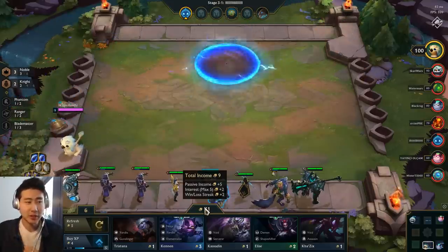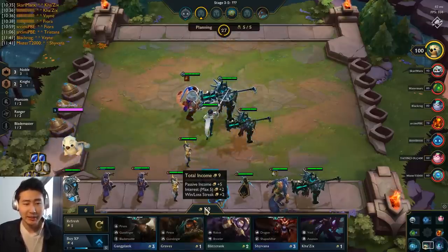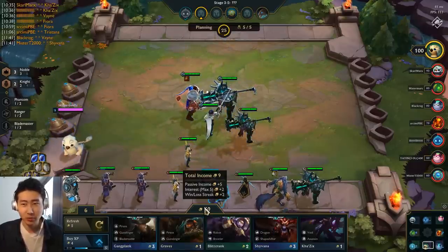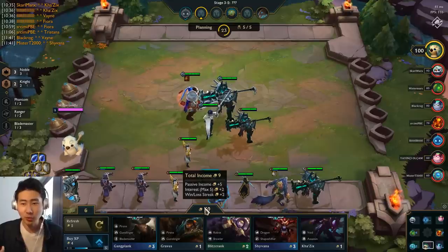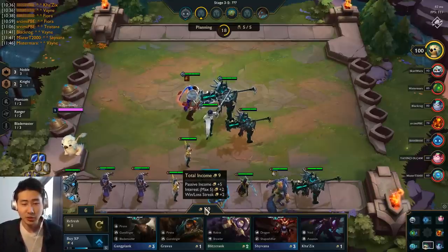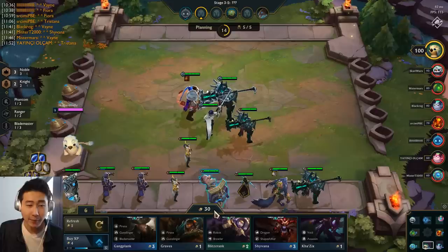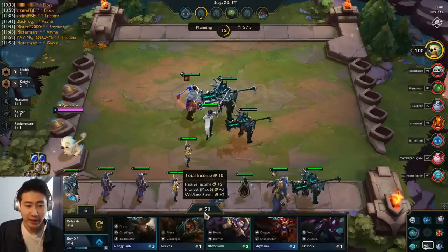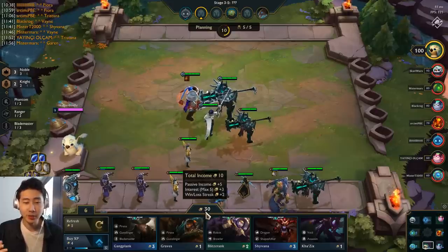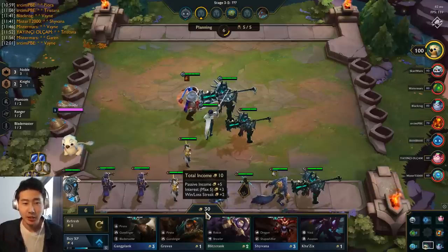I still have not lost a single round — I have a really good synergy going on with Knights and Nobles. I would only start worrying about spending gold once you're below 50 health points, because you're going to start losing health too fast and may end up losing the game. I'm at plus 30 gold, so I'm just keep banking my total income.